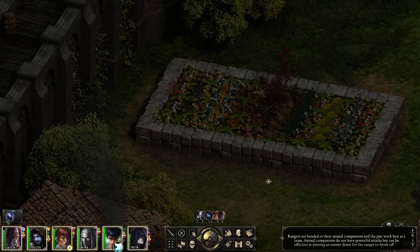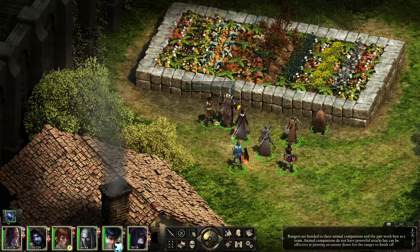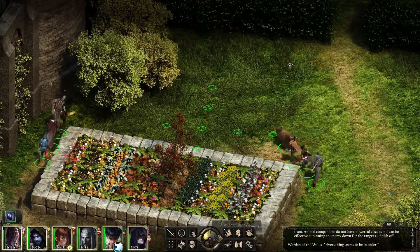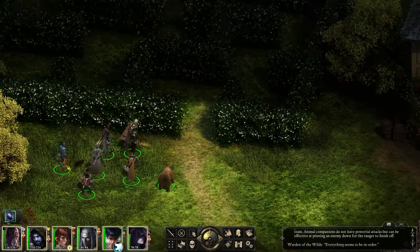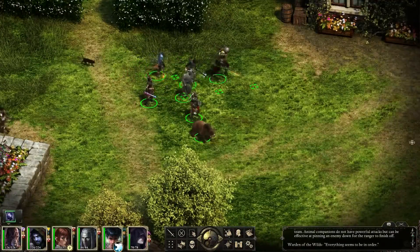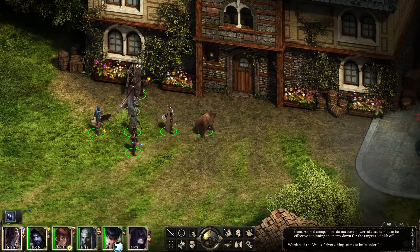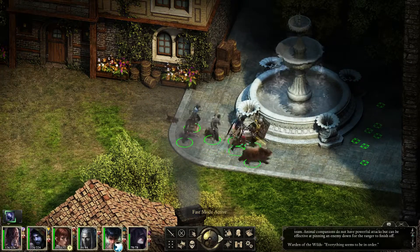Let's look at the botanical gardens. There's our warden of the wilds — everything seems to be in order, everything is growing well. And the maze — a good English maze. This is amazing. Probably now the visitors are received here. Looks much better too. The great hall.